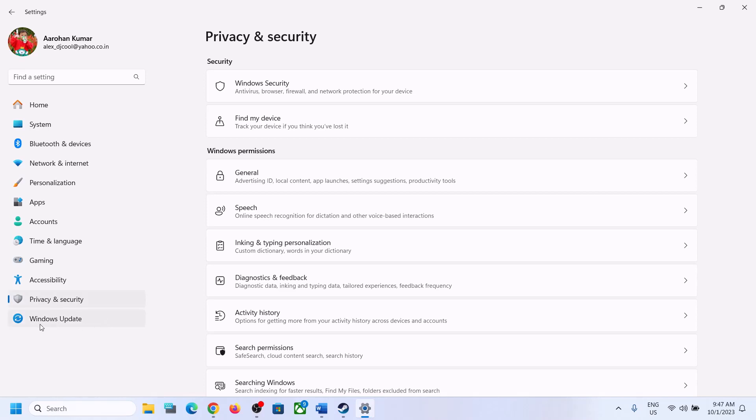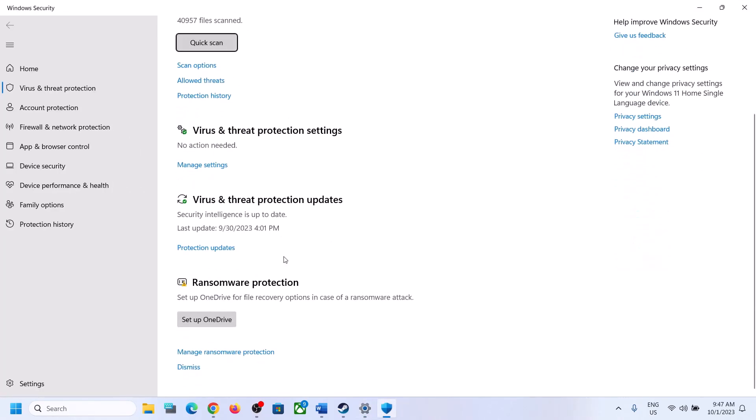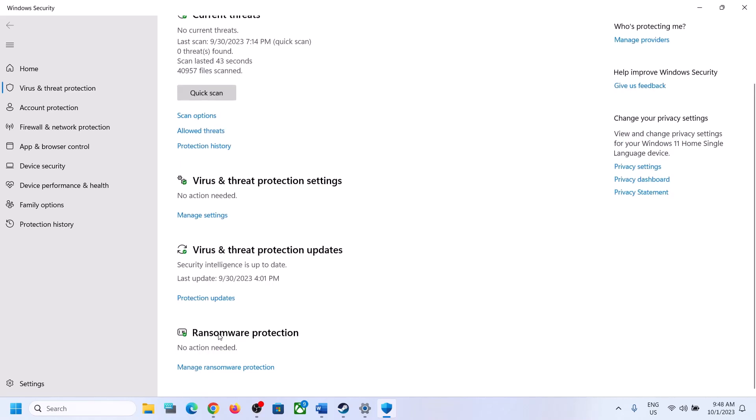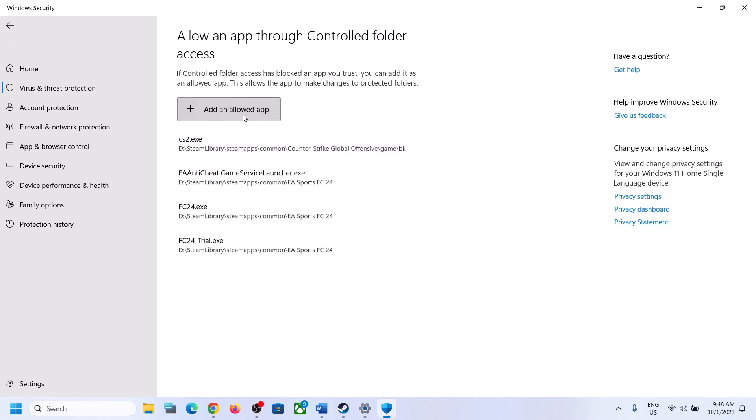If you have Windows 11, click on Privacy and Security; if you have Windows 10, click on Update and Security. Then click on Windows Security, click on Virus and Threat Protection, and scroll down to find Manage Ransomware Protection. Click on Manage Ransomware Protection, then click on Allow an App Through Controlled Folder Access, and click Yes to allow.